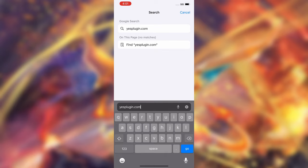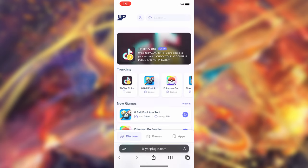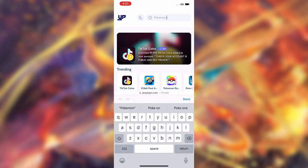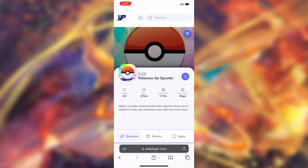Once you're there, it should load this site. This is the Yes Plugin site where we can go ahead and get the Pokemon Go spoofer plugin. Go to the search bar up the top and type in Pokemon, and it should search — Pokemon Go spoofer plugin right there, 27 megabytes. Tap on that and it's going to show you the Pokemon Go spoofer. Hit the little blue button that has a download icon, press that, and this is going to allow you to install the plugin file for Pokemon Go.